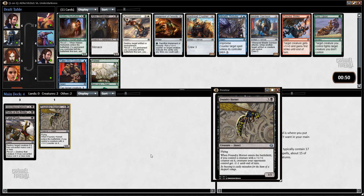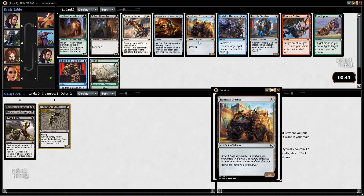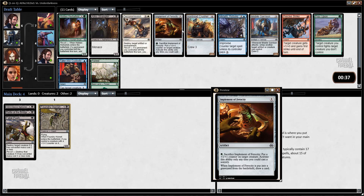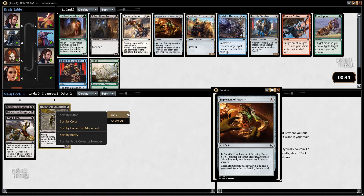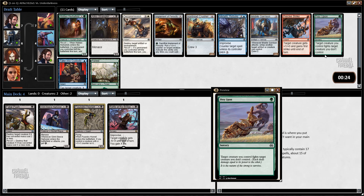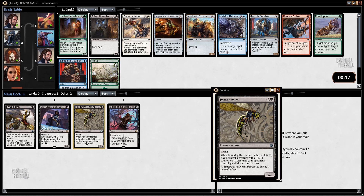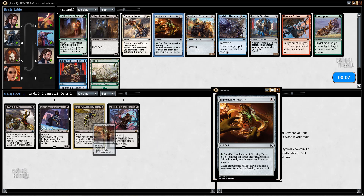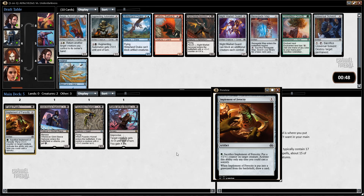We continue to see green. If we wanted to stay mono-colored, we could take Iron Tread Crusher. I think we just probably want Prey Upon, or Implement of Ferocity. I don't actually like Prey Upon that much, and we already have several removal spells. Maybe Implement's just better. The sizing of creatures in this format is such that this card is not as impressive as it normally is. I do have a little bit of synergy already with Implement — the Foundry Hornet and also Battled Bridge. I'm going to take this, though that could be totally wrong.